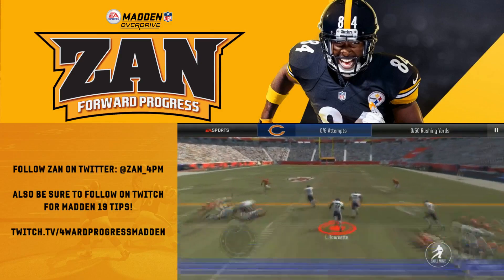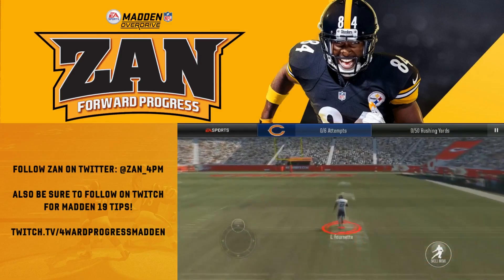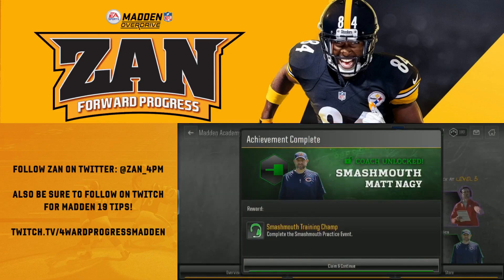A couple events that you can run through — go ahead and make some moves here with Leonard Fournette. We're off to the crib, and we unlock Matt Nagy. Now from here, it's up to you to start to build a team that fits his offensive scheme.